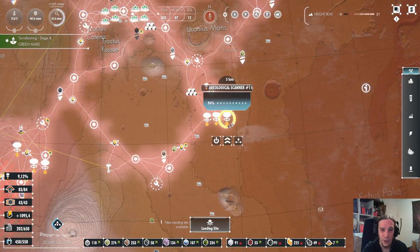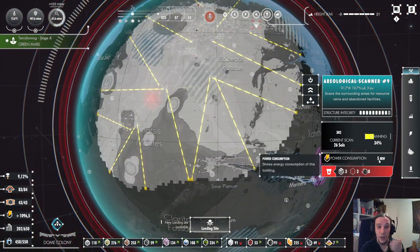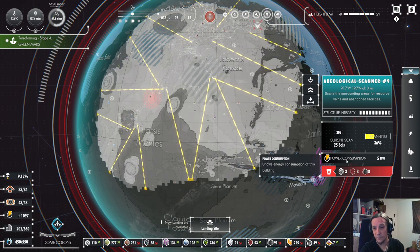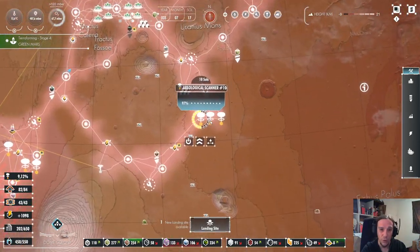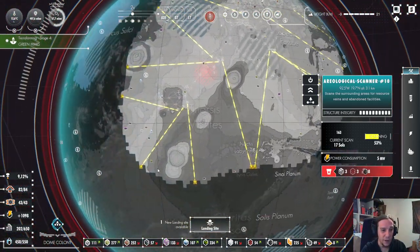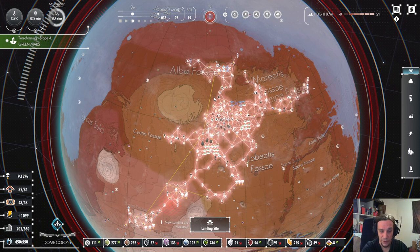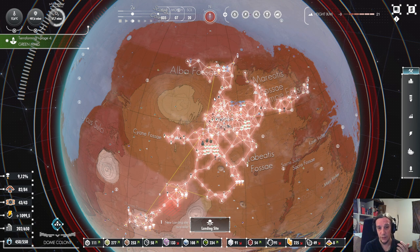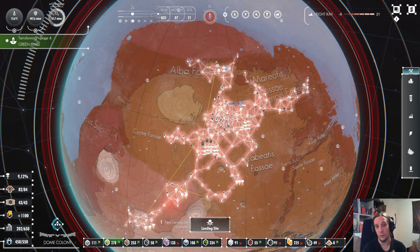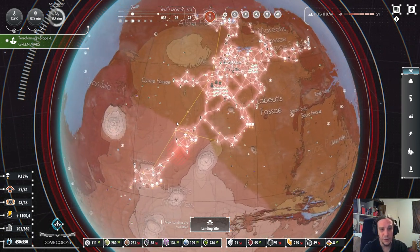I grew very fond of the strategy of deploying a lot of scanners wherever I can. These scanners only cost 5 megawatts, and once you have fission plants the highest cost factor will be electronics — but at some point you won't care about that either. The more scanners you have deployed, the faster you uncover new deposits. Depending on your difficulty level, the game's difficulty is mostly centered around the resource race: you have to expand fast enough to gather new resources before the game shuts the door on you.